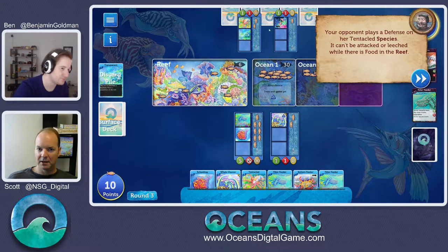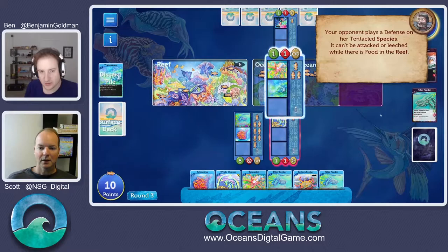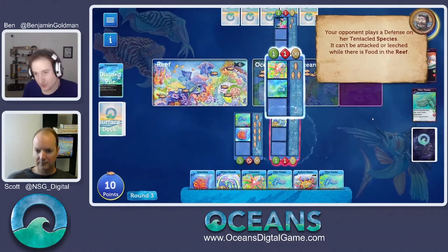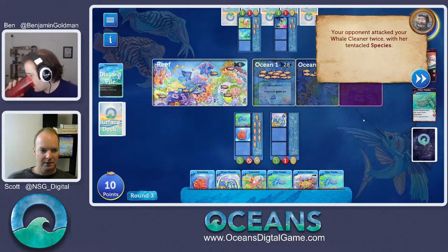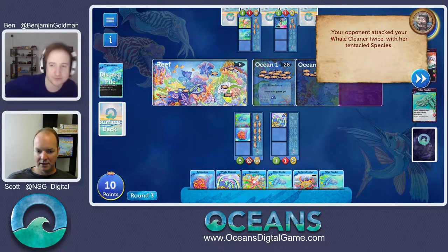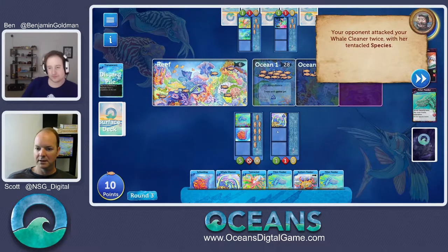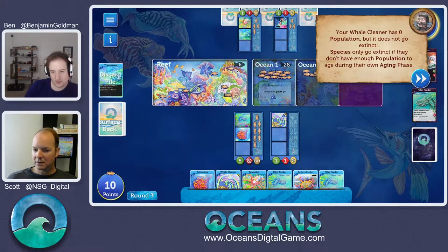Transparent also protects against leeching, which is really strong defense. He attacked our exposed whale cleaner — he can't attack our filter feeder because of schooling, but he took out our whale cleaner. One interesting thing: in Oceans, you don't die when you run out of population. You only die when you're unable to age at the end of your turn. You can only die on your turn. It makes the game a little less brutal, a little less take-that, because the guy survives and can eat next round.